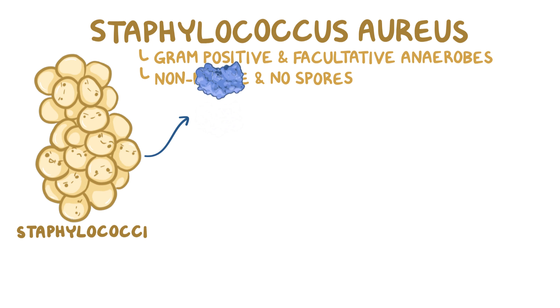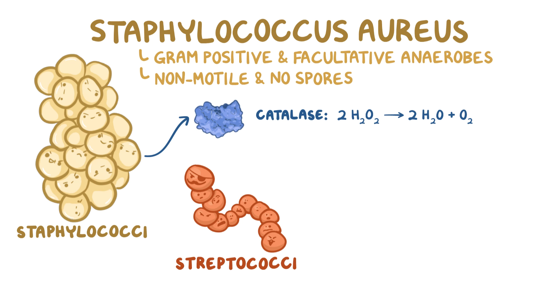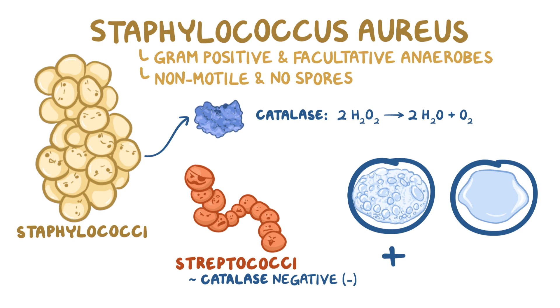Staphylococci produce an enzyme called catalase, which converts hydrogen peroxide to water and oxygen. Other common cocci, such as streptococci and enterococci, are catalase-negative, so they don't have this ability, and we can use a few drops of hydrogen peroxide to differentiate them. Catalase-positive bacteria will foam up, while with catalase-negative bacteria, nothing happens.